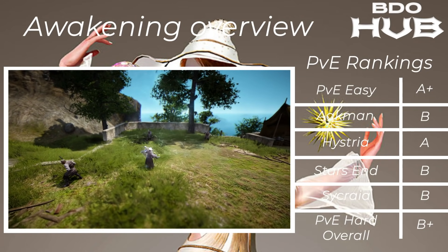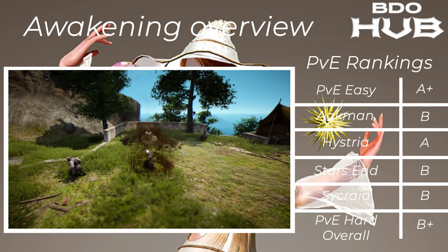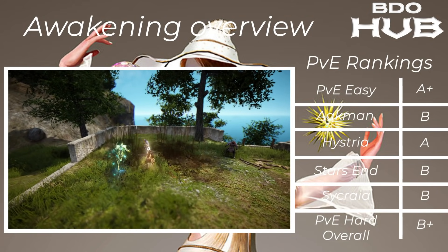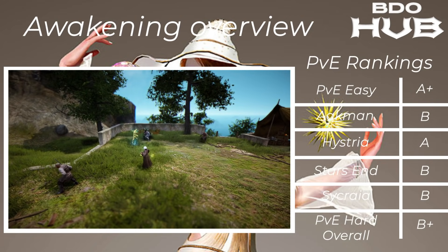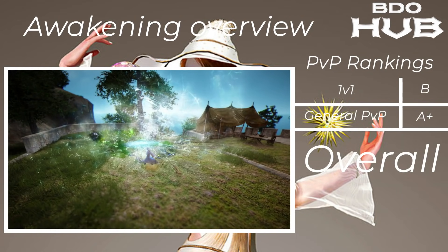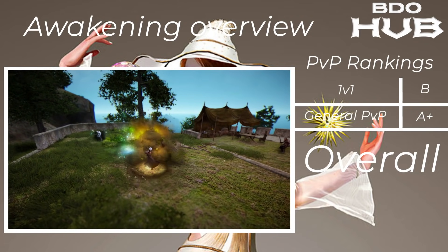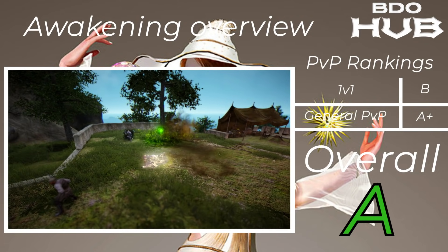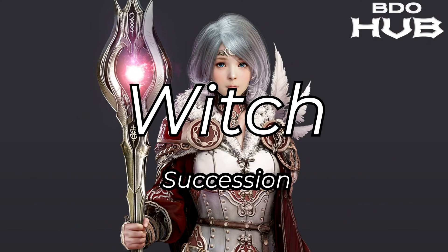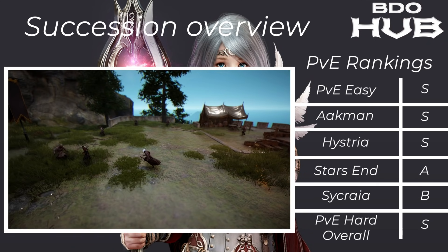Witch Awakening. PvE again very nice big AoE — A+. Akman B, Hysteria A, Starzen B, Sycraia B, overall at hard spots basically B+. Not too shabby. For 1v1s a B, and for general PvP an A+ — the casters have a really nice place — giving an overall A.